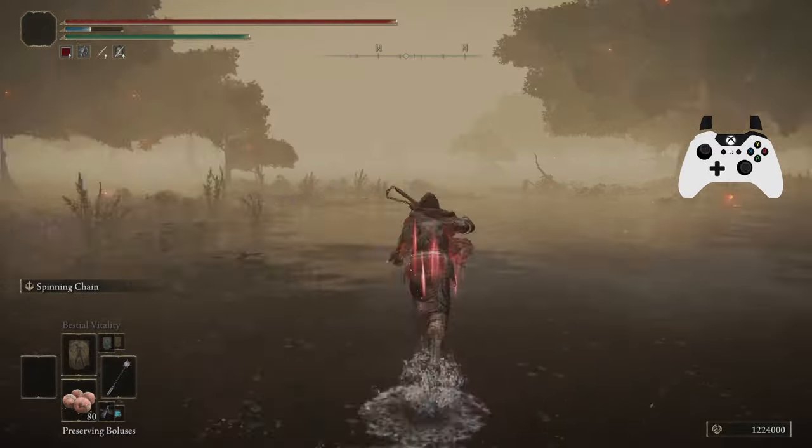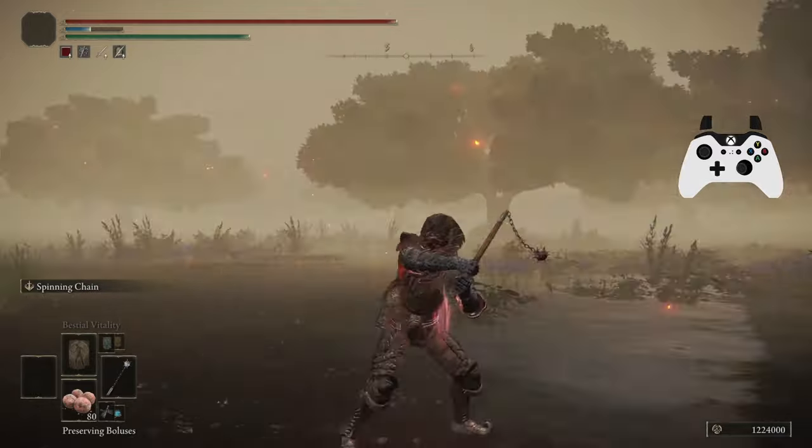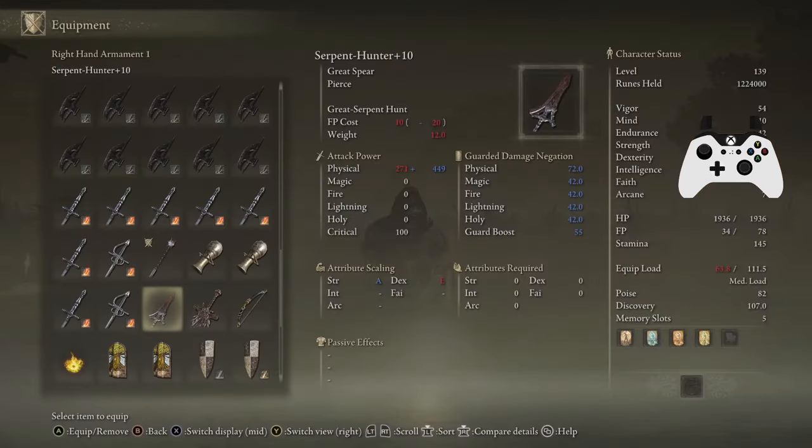So I'm gonna kind of do a part 1, part 2 thing with the tumble buff video. This is the other main glitch that survived, which is chainsaw.